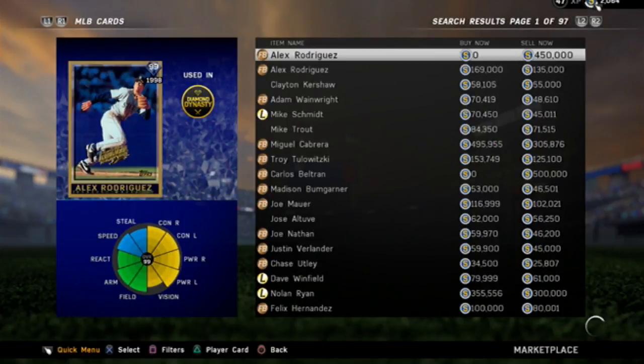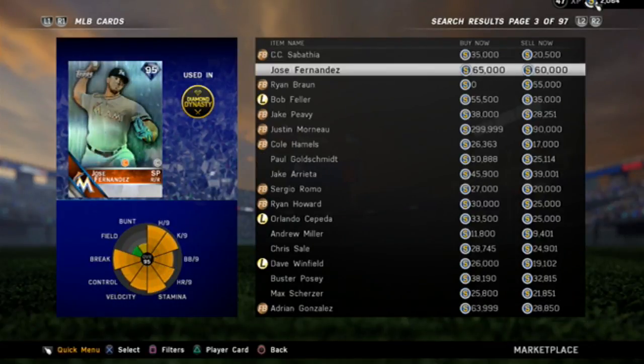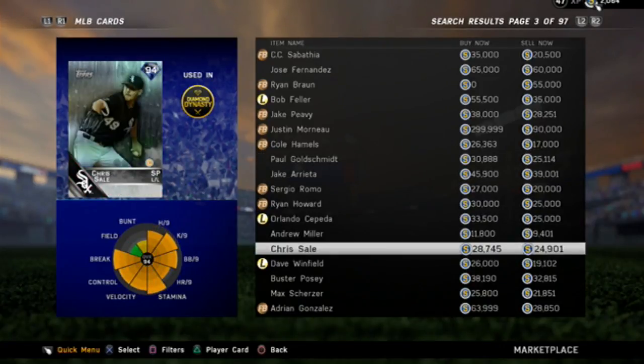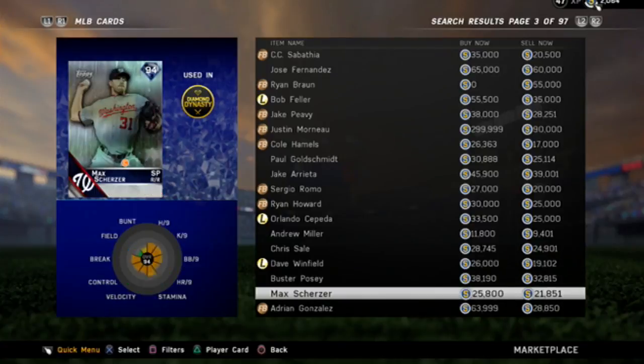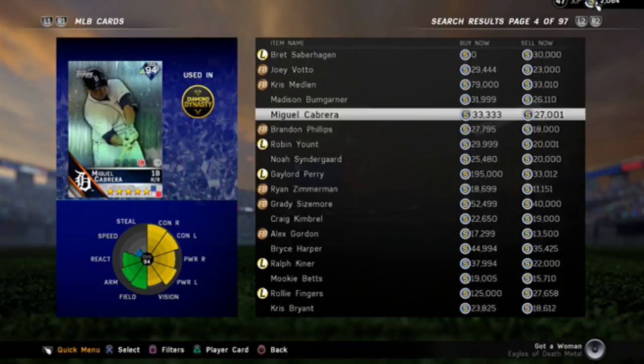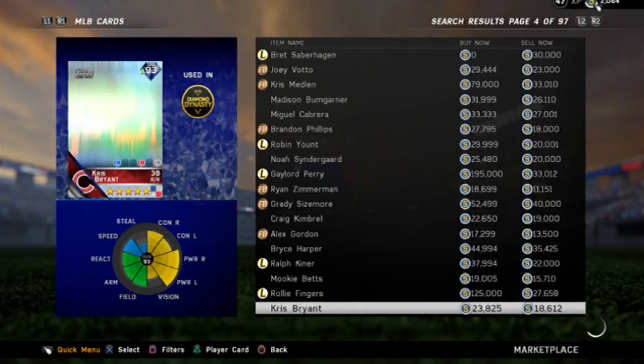And then eventually you can get to the MLB cards. Paul Goldschmidt when he was about 35k — 45k sell now. I got enough stubs to buy him one time and kept flipping him. Chris Sale wouldn't even be that bad of a card — you make about 1,500 every time. And then Miguel Cabrera is probably really good, just because that is about a 6k stub difference. It would bring you to about a 2k profit — that's really, really good every time you flip the card.